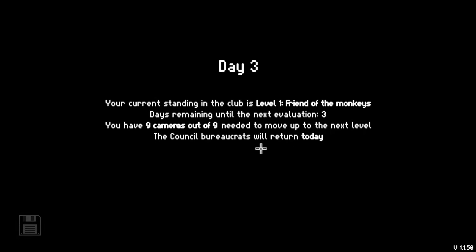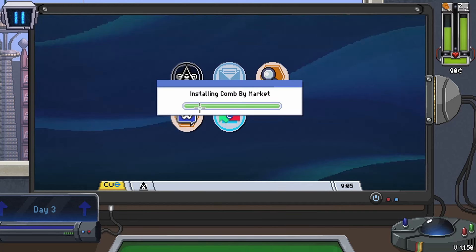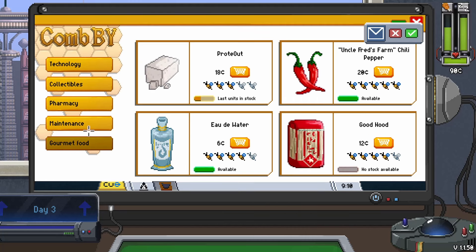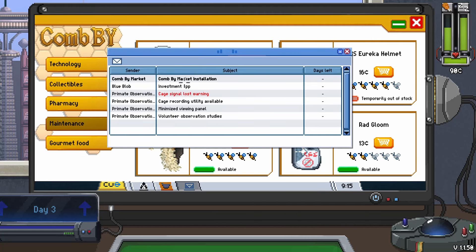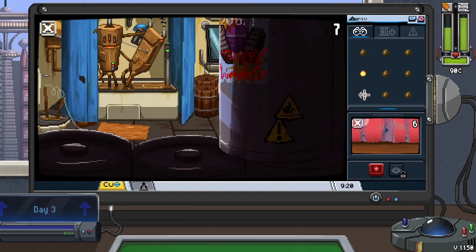Days remaining until next evaluation: three. We have to have nine out of nine cameras by then. Guess what - we have nine out of nine! The Council of Bureaucrats will return today. Just a lot of dystopian stuff in the news cycle - turns out money is linked to happiness, how depressing. We just got a new app installed - the market - where we can buy stuff and send it to our little monkeys in their cages.